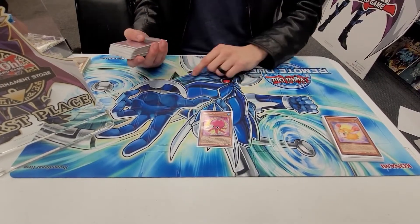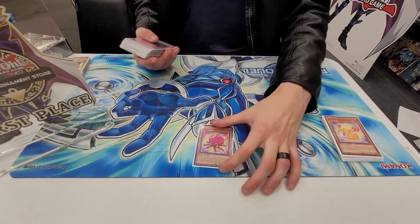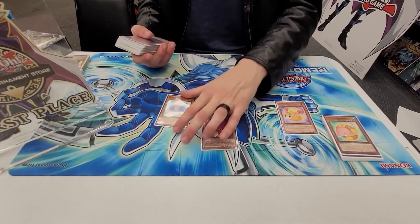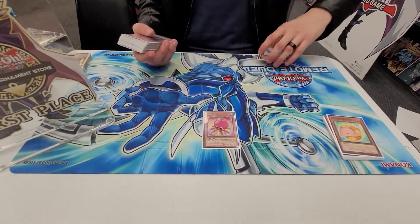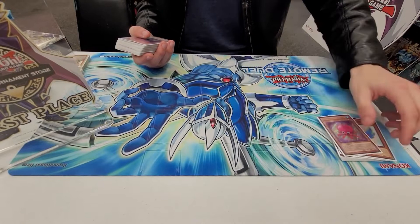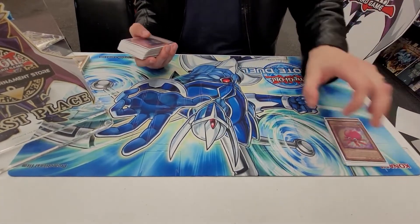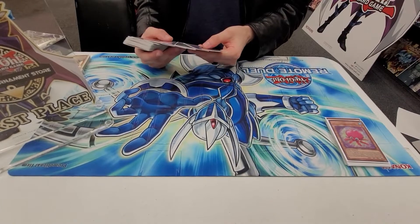Octopus is recursion — it recurs two things. When it's summoned you grab a Fluffal from the graveyard. When it's used for a Fusion Summon it returns banished cards, so you can return your Wings back and do it the following turn if you Fusion Summon with Octopus. These are all one-ofs because they're all highly searchable, either off Toy Vendor or off Dog.